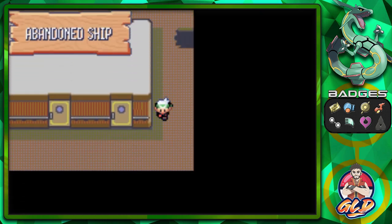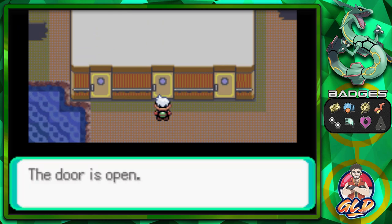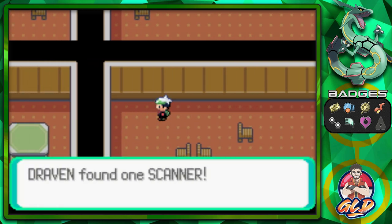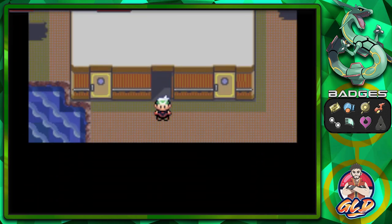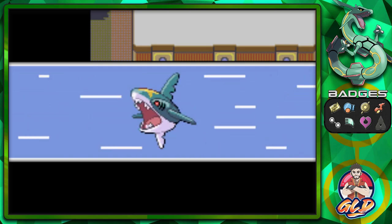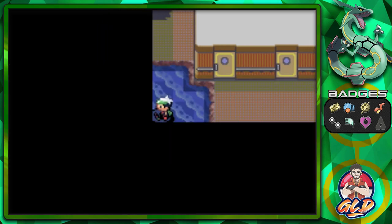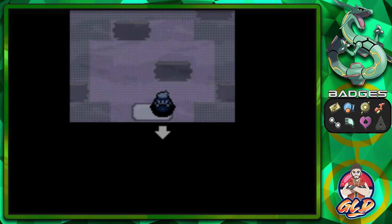Let's head downstairs and Room 2 is now open. Inside there is nothing else except for the Scanner, which is the item being sought after by one of the scientists here. Let's go find that scientist and then get out of the abandoned ship.